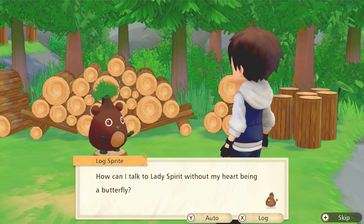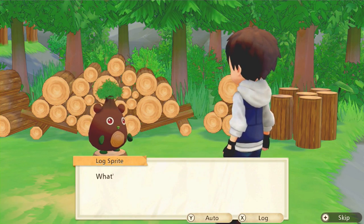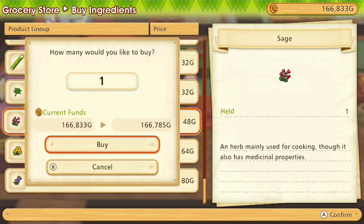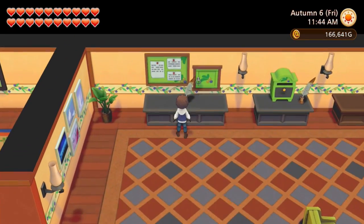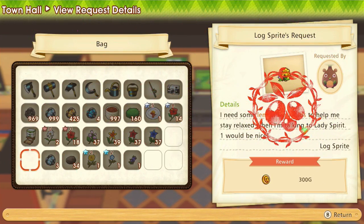Log Sprite is next — he's so nervous, can he speak? Deep breaths and relax. Fragrance herbs? Okay, what you need to do is get a Sage, a Lemon Marigold, and a Golden Rain Rosemary — one of each. They're on the shop if you've shipped at least one of them at any point. If not, you will have to pick them from the wilds, and they're specific to their seasons, which is another thing that sucks. Deliver Sage, Lemon Marigold, and Golden Rain Rosemary. Done.